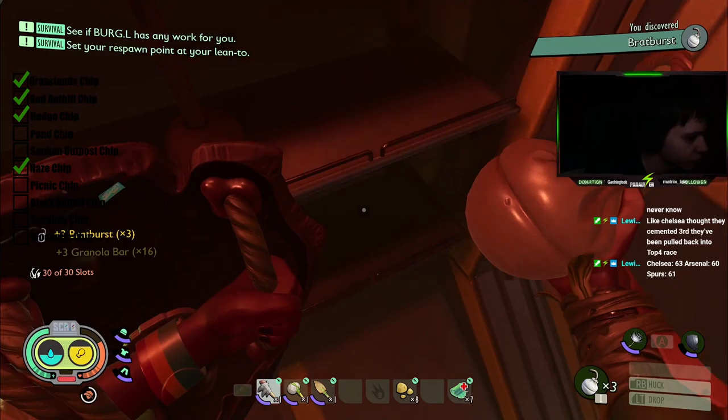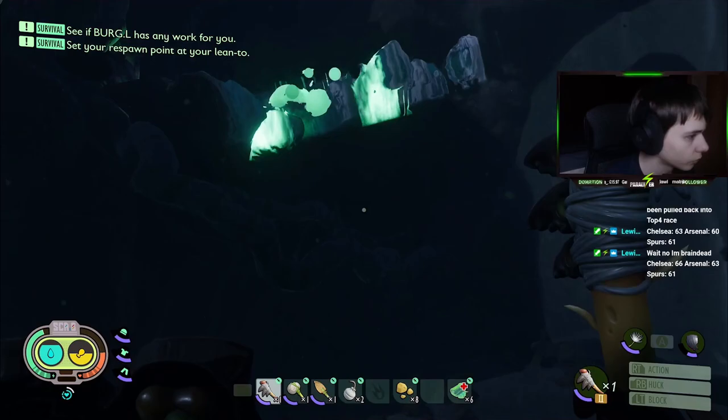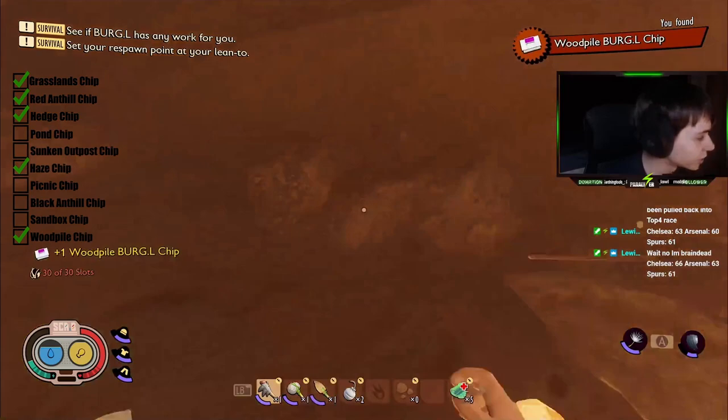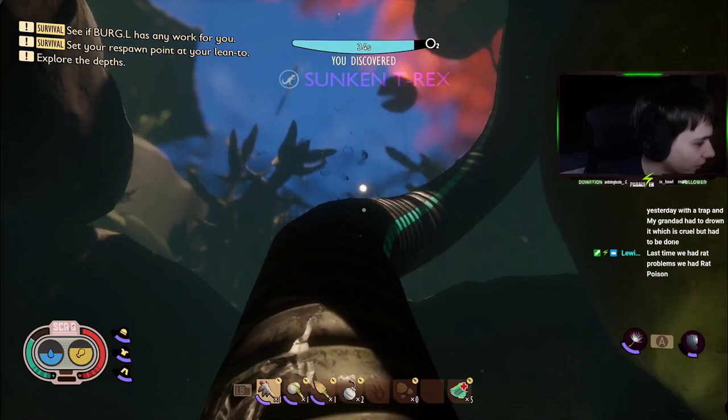Before leaving the lab, I grabbed the Burgle Chip, the bratbursts and the granola bars. I then used the remaining durability of my gas mask to take out some stink bugs for stinkbug parts so that I could craft the insect hammer later on. Next, I used a bomb to unlock the upper yard and headed straight for the termite nest. I managed to run through with no problem and was even able to make the splinter jump on my second try. I grabbed the Burgle Chip and headed straight back out.